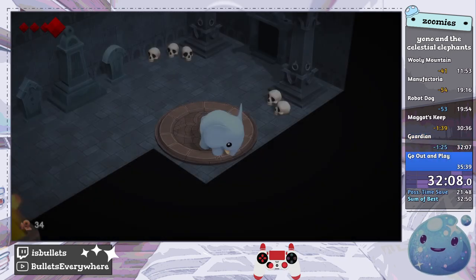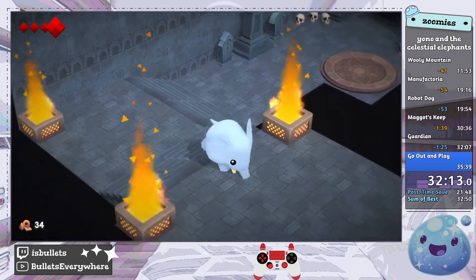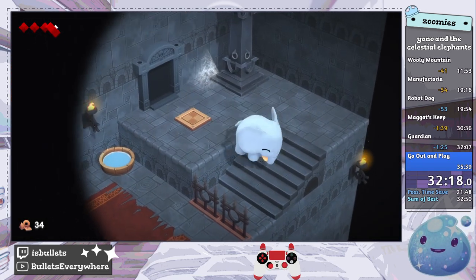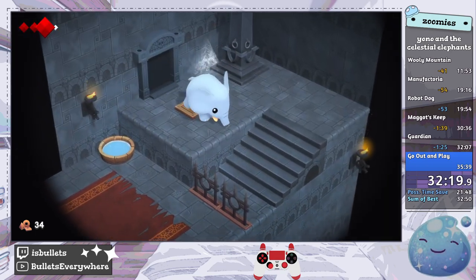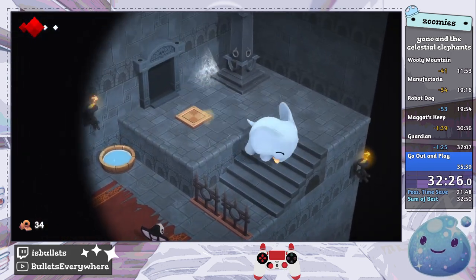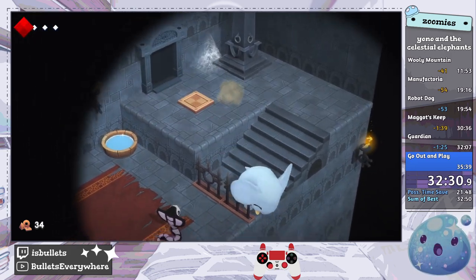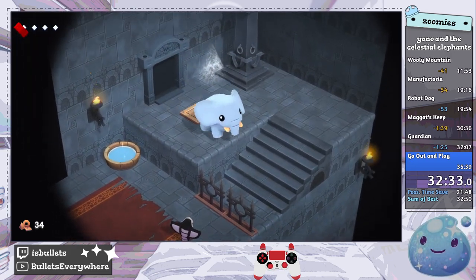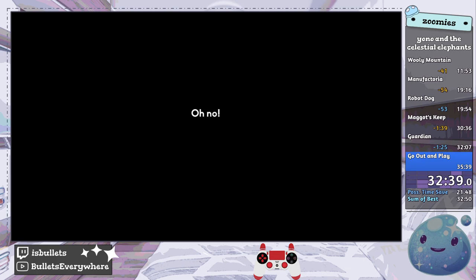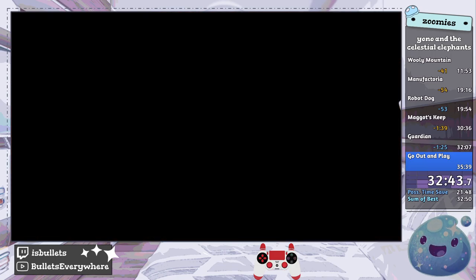Time for a couple death warps. I really wish there was a slightly faster way to die here, like a tough enemy somewhere that could kill me. Unfortunately, the closest enemy is a snake. I think it's probably slower to go out of our way to find a better place to die. That'll take us back to here, and now we can go to the end of the game.